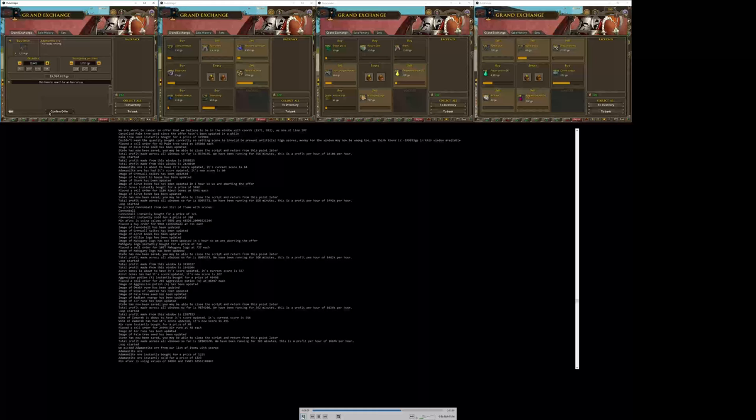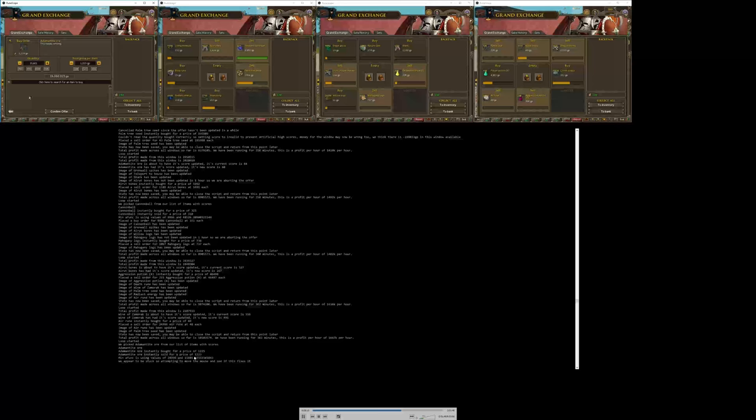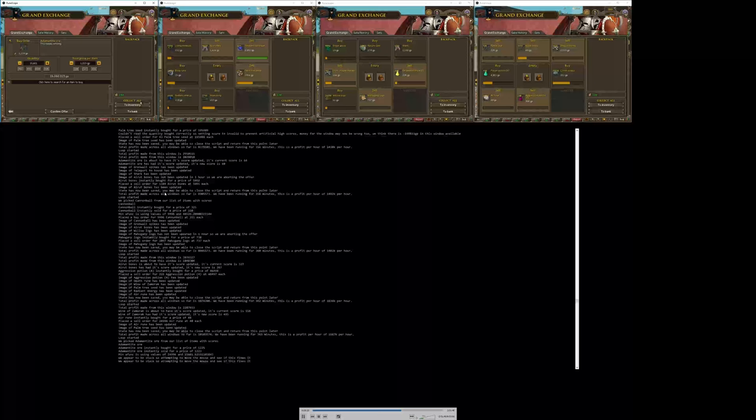One more thing about the quantity: the quantity is decided by taking the GE limit — the maximum amount it could buy — and comparing it with the amount it thinks it can buy based on how much money it has, then picking the minimum of these two. In this case 15,000. It presses confirm but it fails. You can see a message saying something like 'you don't have enough money for this.' The script then tries a couple of failsafes — moving the mouse to see if it can fix things, since pop-ups can sometimes appear and mess with it. But it can't fix this one because it's a money tracking issue.